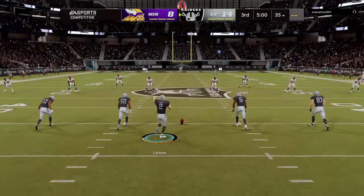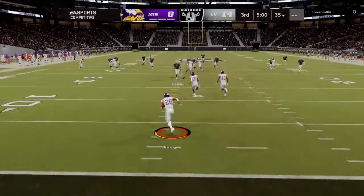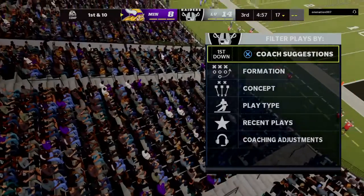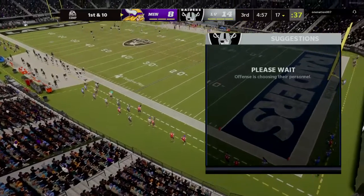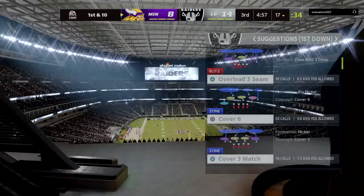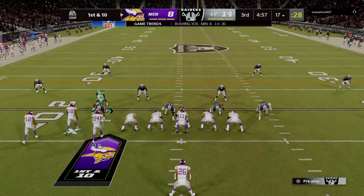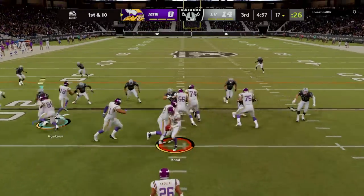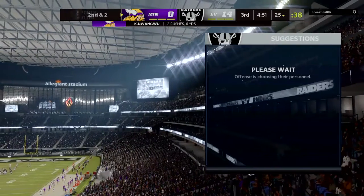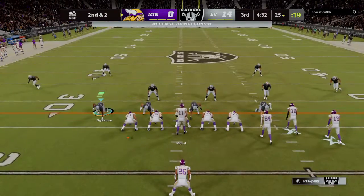The Vikings set to receive the second half kickoff and they trail as we resume play. He'll be brought inside the 20, dropped at the 17. Here are the Vikings to start their next drive — they do trail but have a chance to possess the football first and do something about it. That certainly makes it an important drive. A good run on first down and it'll leave them with a second and two.